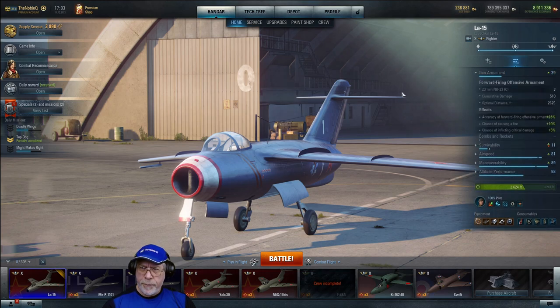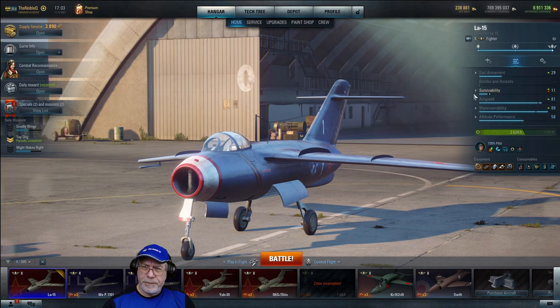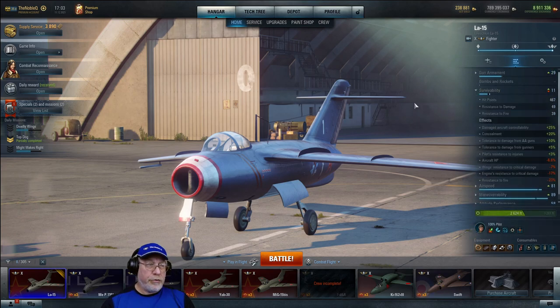The gun armament rating hasn't changed, but accuracy has been improved by 26%, which will make the base dispersion angle of 0.45 something like 0.35 — so these are pretty accurate guns. There's also an improvement to the chances of causing a fire and inflicting critical damage. On survivability it's bad news: we've lost 23 hit points and resistance to fire has dropped by 11. If you're going to build a turn fighter, these tradeoffs are almost inevitable.